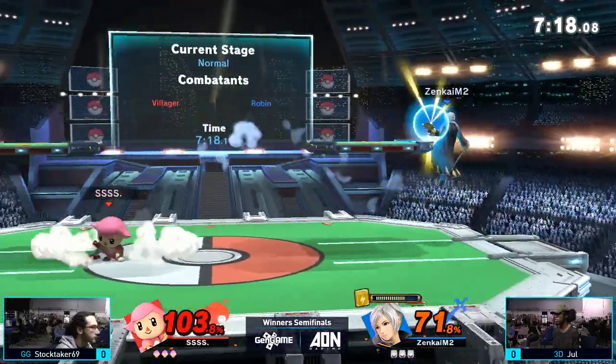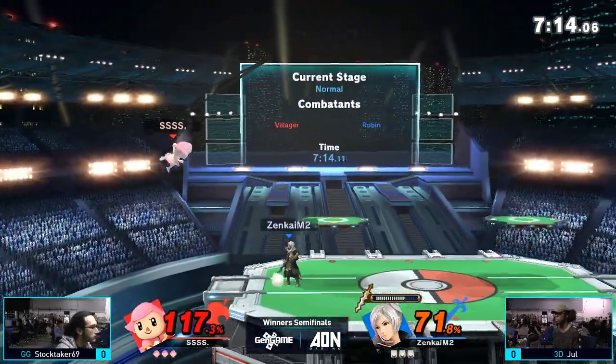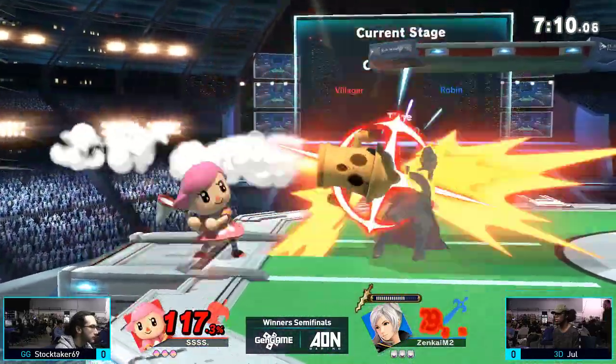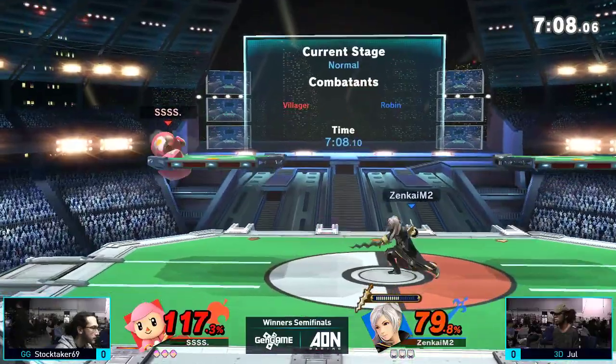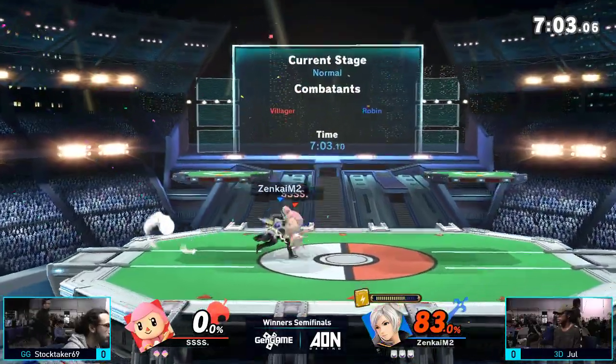Jewel taking this fantasy character and going cyber with it — we're going science fiction. Kissing that blast zone. This is going to be a very interesting matchup; this is the first time I've seen this. That backer is going to take Stocktaker's first stock.